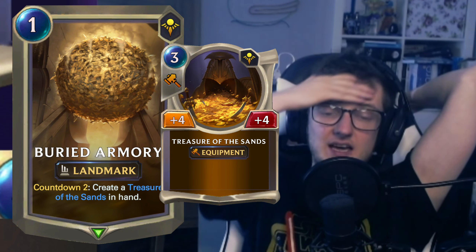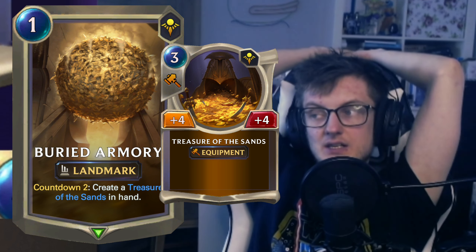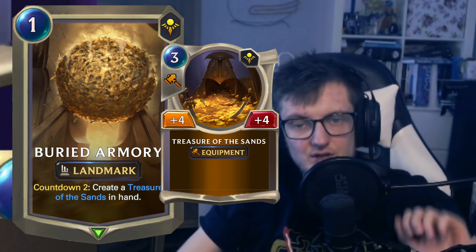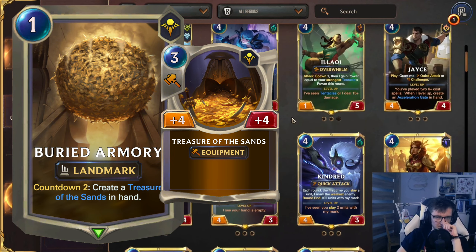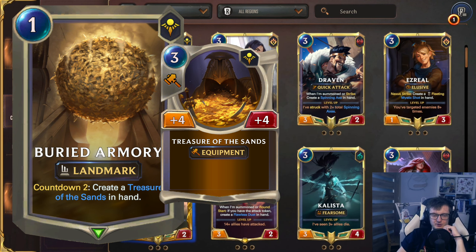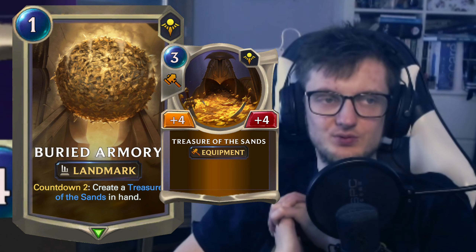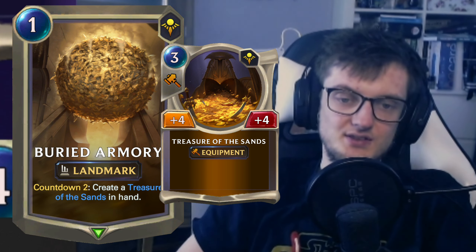Buried armory landmark: one mana in Shurima, countdown to create a treasure of the sands in hand. So you can play this on one, play a one-drop on three, and quick pivot on that one drop. You can also play it on turn three, then on four put it on a three drop. Is there a three drop that wants plus four plus four on four? Fiora said and Fiora pretty much. Shurima is like a high roll — you lose to Ionia decks. I don't see a huge use for this one, though it looks cool.